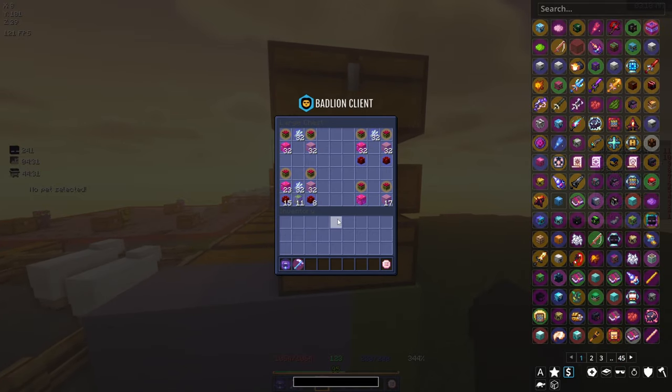I would say we're more than halfway there. We're missing seven mutant netherwarts, I think 14 enchanted cactus, a few enchanted brown mushroom blocks, and about half a stack of enchanted red mushroom blocks. Up here I think we're missing 20 on each side, so it's not that much. I think I can do that easily within the next couple of hours.